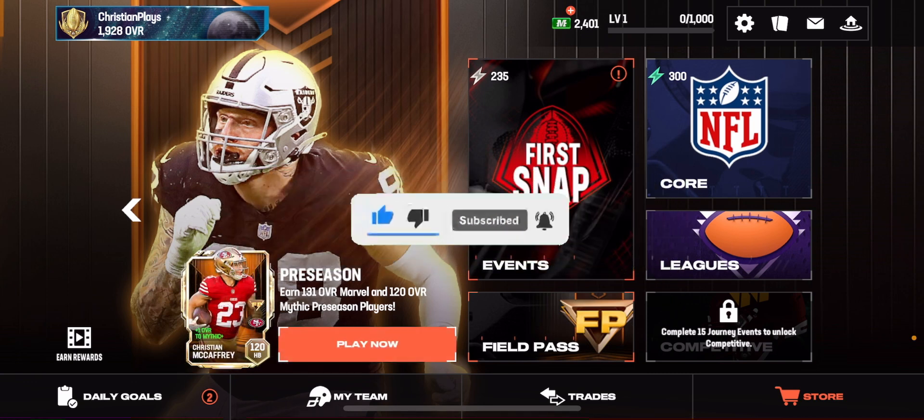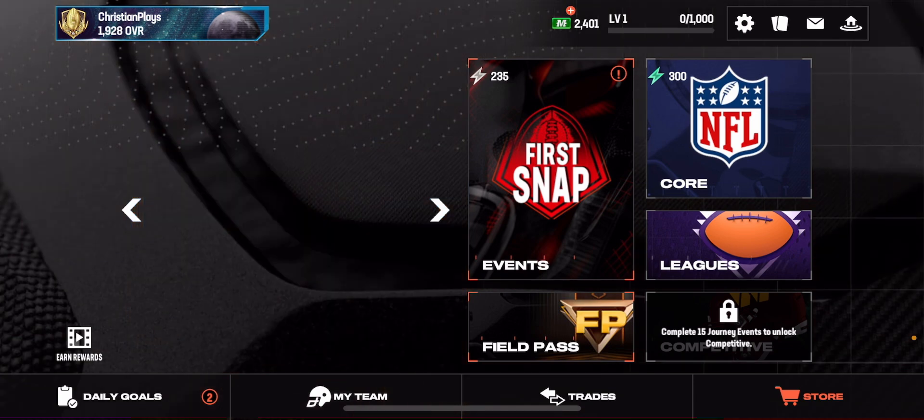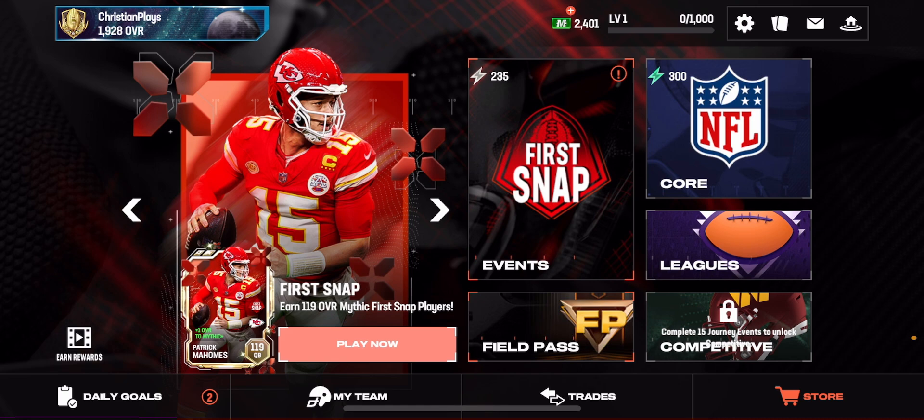So you're trying to play Arena and you can't find it - maybe because you don't have it unlocked yet, or you're just lost in the game. Let me show you guys exactly how to find it. When you're in the main menu in Ultimate Team, it says on the bottom right 'competitive - complete 15 journey events to unlock.'